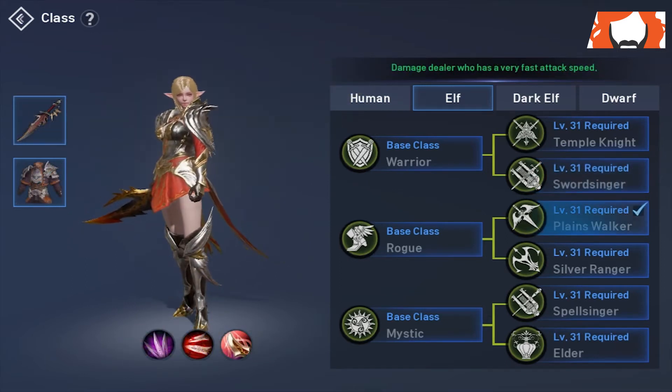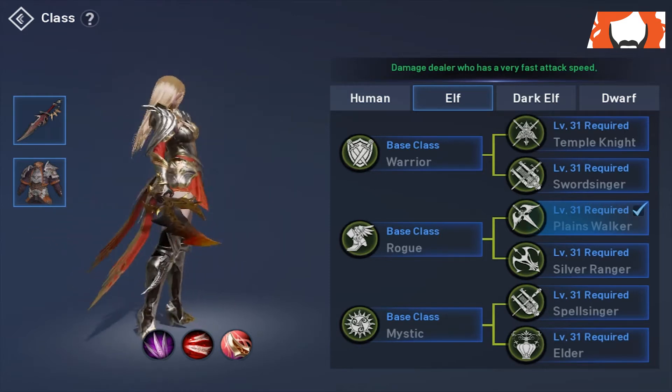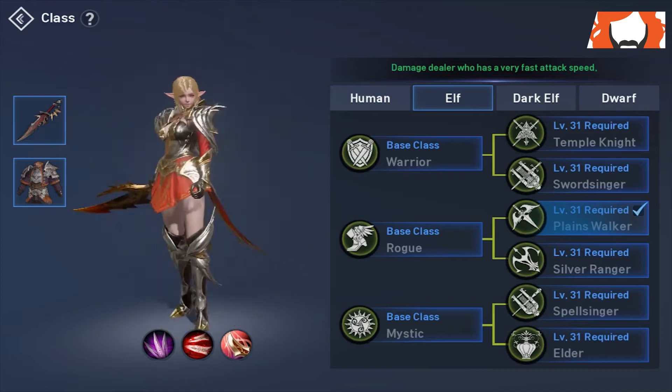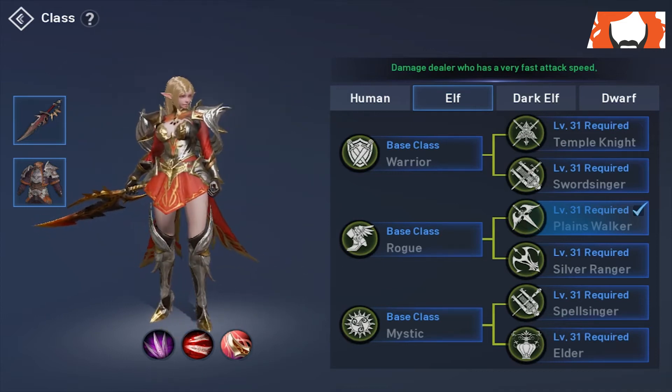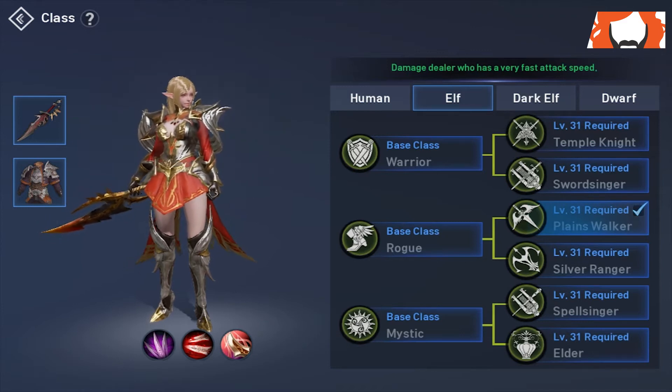Into the rogue class. First off is the Planeswalker — you'll be rocking the light armor, a little bit more close-quarters than the tanks. Using the dagger, so this is your prototypical rogue class — cloak and dagger, all that good stuff.